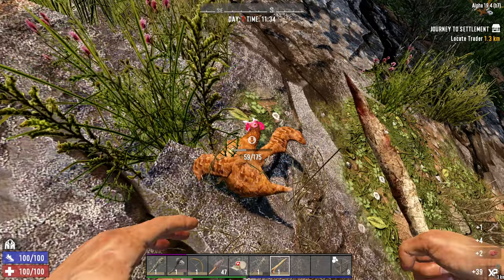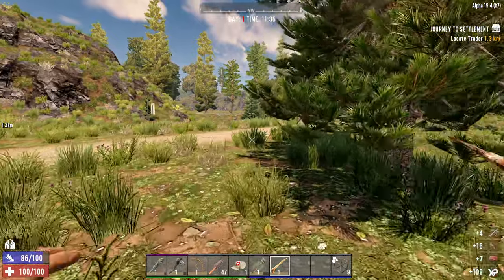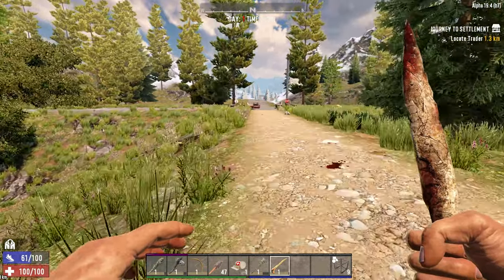We have a bone knife now, so we're actually going to get more resources from this chicken. So I'm just going to keep on working my way down the road. And once we run into our first zombie, things are going to get interesting.